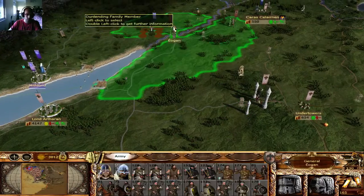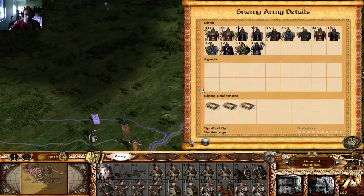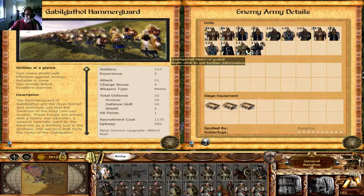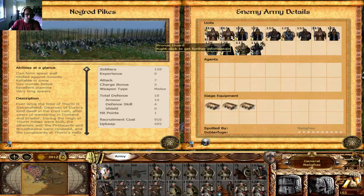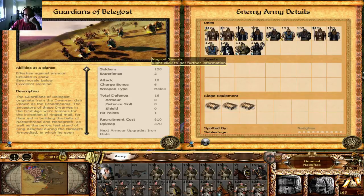Better send these guys over there. This guy is defending the bridge, and this guy is the one that's going to attack here. So as we've stated, there are three bronze guards here and a Gavilgathal hammer guard. These guys have shields, they're effective against armor, which is a big problem. The hammer units are very good — also effective against armor. The Nogurt pikes are as effective as these guys, but they are not effective against armor. So I would need to focus fire on pretty much everything.